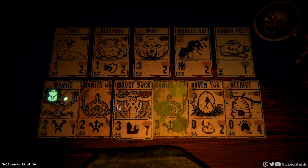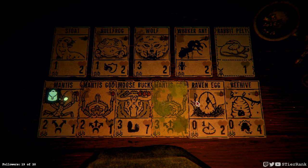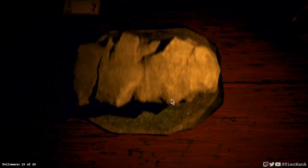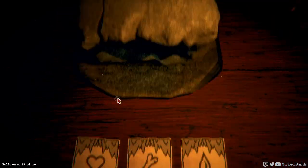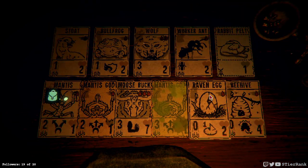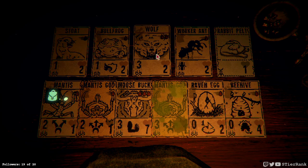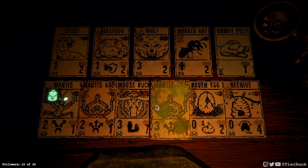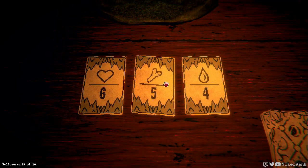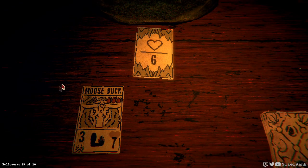Mantises are really coming in clutch today. Alright, four blood sounds like close to our best bet — we have a lot of one blood cards. Definitely can't win on the bone front, six health sounds risky. How many four blood ways can we do this? We'd have to have the moose buck or the wolf as part of that draw. I'm gonna go with health because a moose buck could win it alone — there we go, looks like I made a good choice.